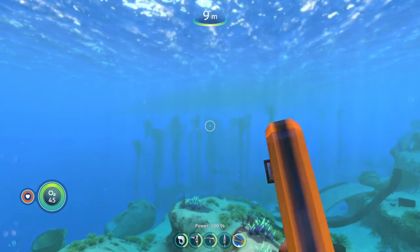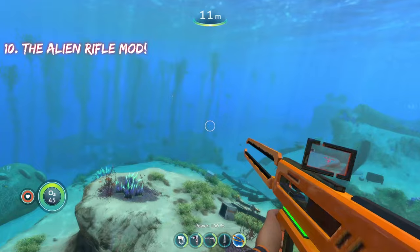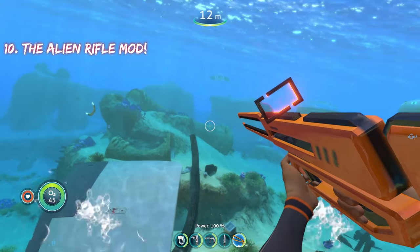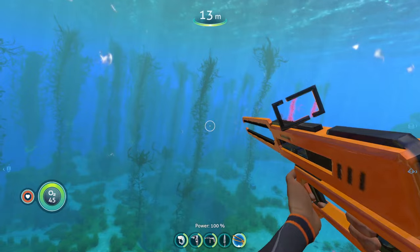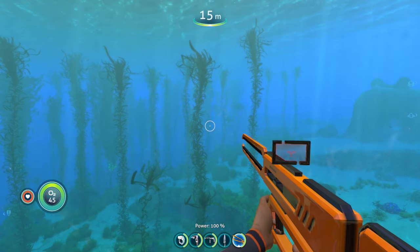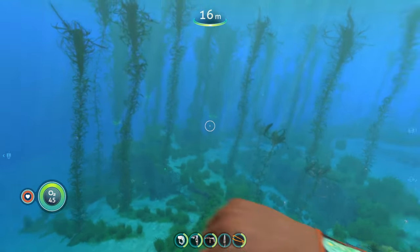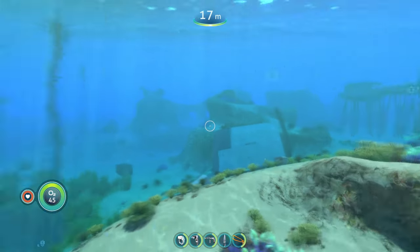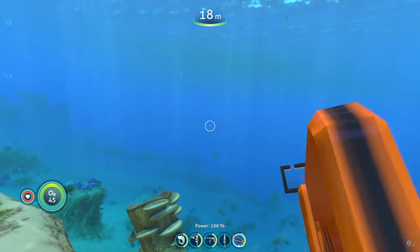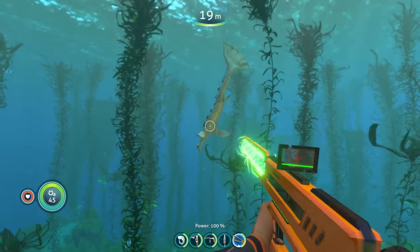The first mod on today's list is the alien rifle mod, which is new to me. In the base game of Subnautica, there is an alien rifle you can scan in one of the precursor bases — I believe it's in the disease research facility. You can't actually use it in the game, but this mod adds that alien rifle and lets you craft and use it.